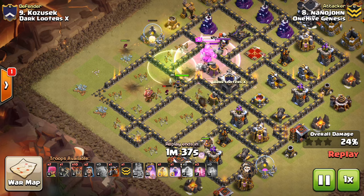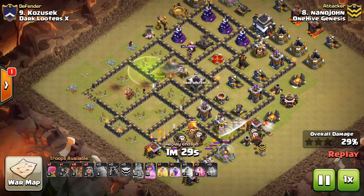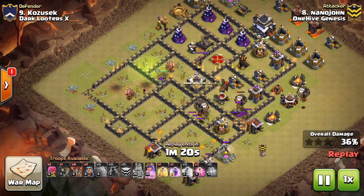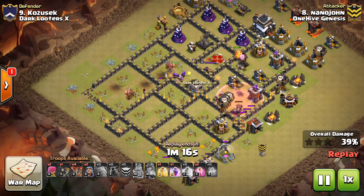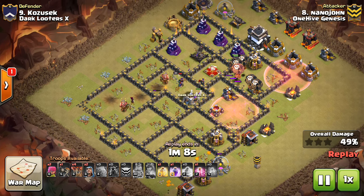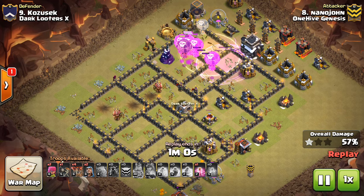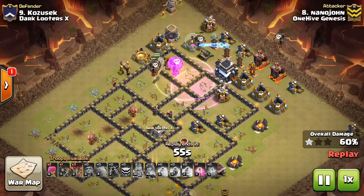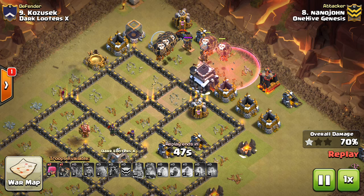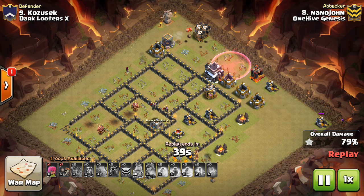Nanojohn doesn't even bring Bowlers in this attack — it shows you don't need the Bowlers. He brings a Lava Hound instead. The idea is you can still get two air defenses and the Queen, even if it doesn't look like it, because he drops that Jump spell so the troops move through the compartment and step up to where the Queen is. It was a little close, but his Queen takes out the defensive Queen. You can see how many Balloons he has left — that great Heal keeps them up through those Wizard Towers. This guy had a Tesla farm and sold out on anti-air at the top, but because of that, nothing in the base killed any of his Balloons. So there are so many Lava Hounds and Balloons left up.